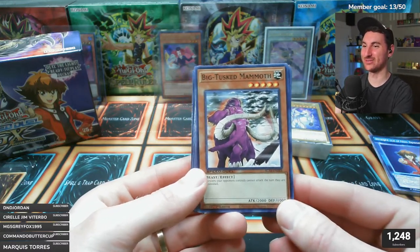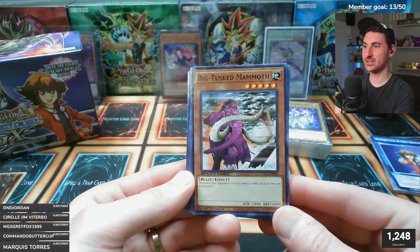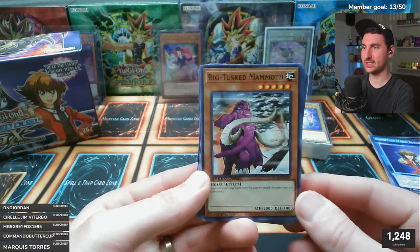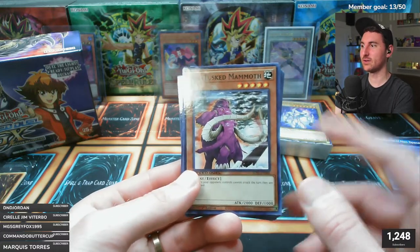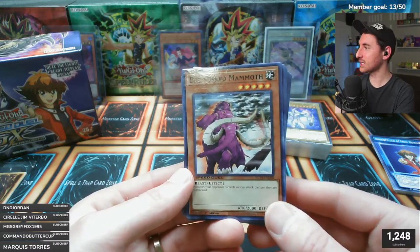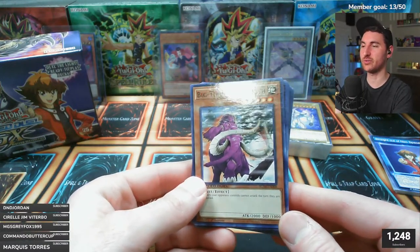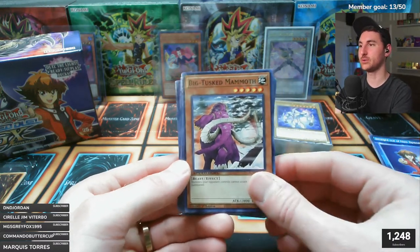Big Tusk Mammoth - this one's new I think. Monsters your opponent controls cannot attack the turn they are summoned - that's actually really good in something like Speed Duel where it's supposed to be fast-paced. Speaking of fast formats, there's also Rush Duel, only in Japan right now. We actually have a lot of Rush Duel products in the studio and we're going to open those in the coming weeks on the channel.